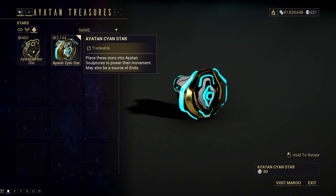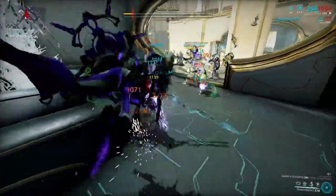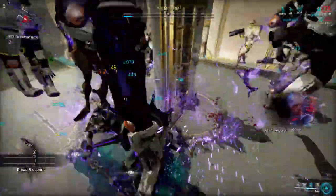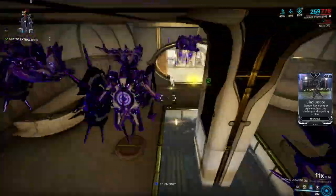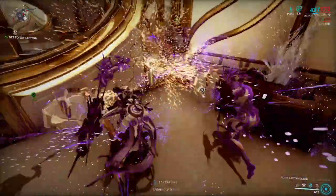There are only two kinds of Ayatan Stars: Cyan and Amber varieties, with the Cyan one being much commoner. Ayatan Stars have a chance to be dropped from any loot container, so this is your primary way to get them pretty much everywhere. This is how I got the majority of my supply, just by playing random missions and not actually farming the stars.